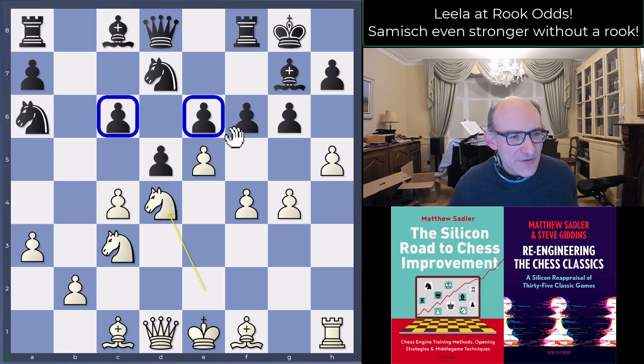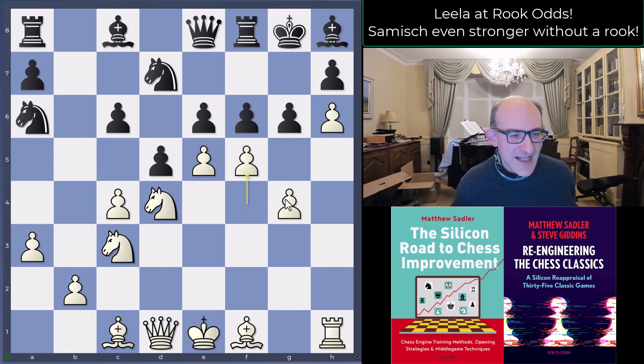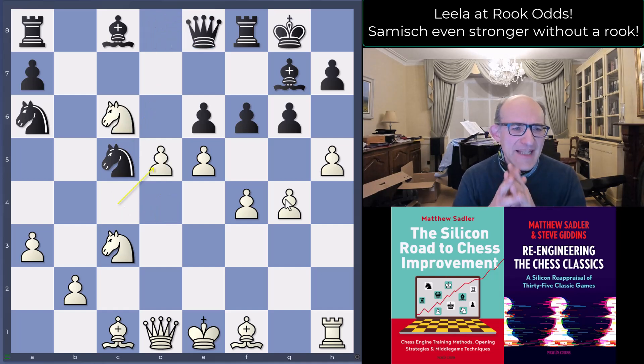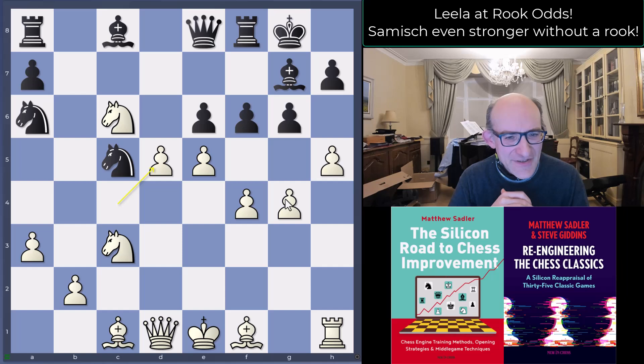After knight d4 attacks the two pawns, black needs to be precise. Queen e8 was the engines' suggestion — Stockfish's recommendation — but there's a lot of confusion here; it's not easy to work out what black should play or what's even happening. Black played knight dc5 — not bad either — then knight takes c6, queen e8, c takes d5 from Lila. This is a key example where human players tend to just bring Lila's pieces forward with automatic recaptures.